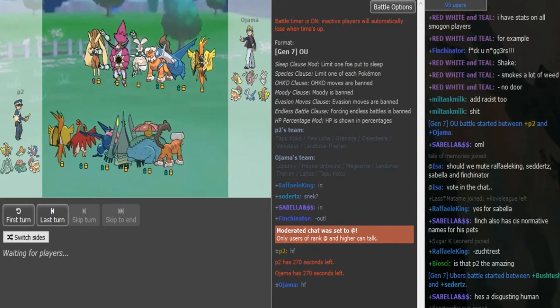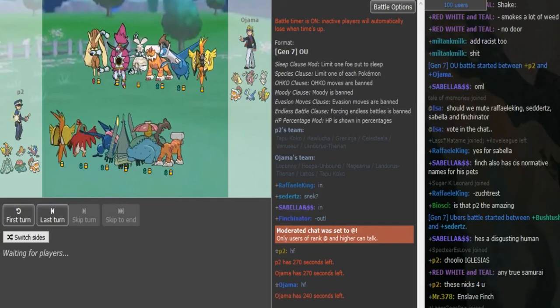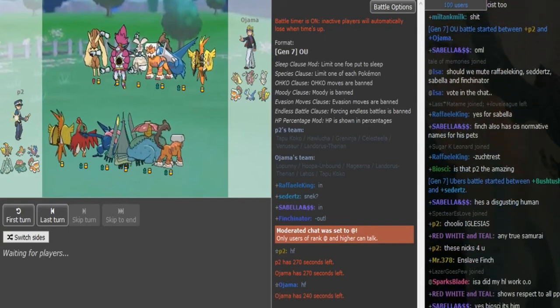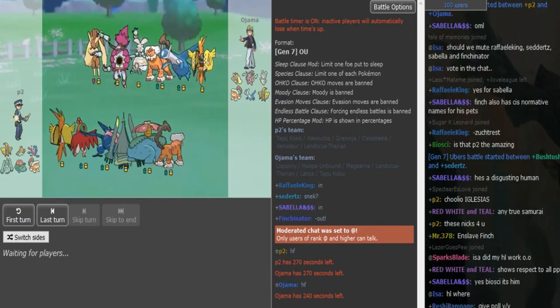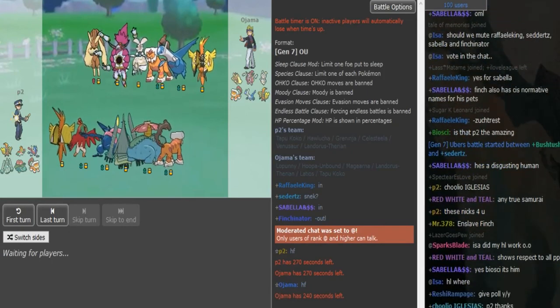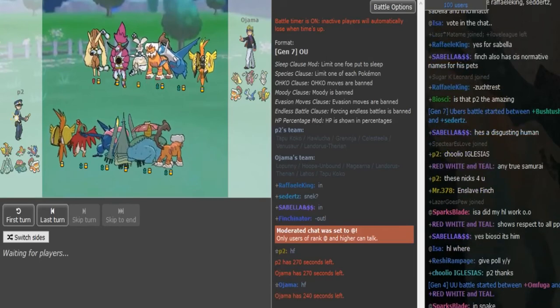Based on the team composition, we have AV Gear with Defensive Lando, which is a pretty common defensive core. Defensive Lando can't really touch Hawlucha — it actually just gives it free Swords Dances. HP Ice doesn't do that much, so the Hawlucha check is the Koko. The problem is if Koko doesn't have Roost and starts taking damage, it can easily get in range of plus two High Jump Kick. Definitely Hawlucha looks like a huge threat.